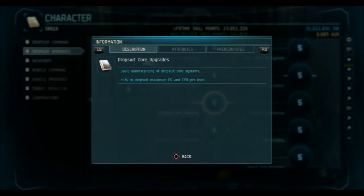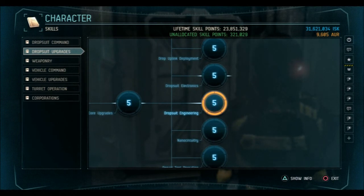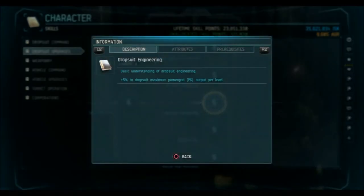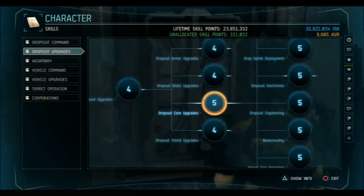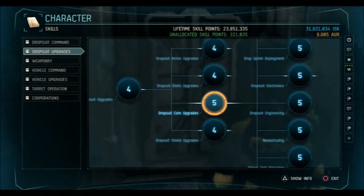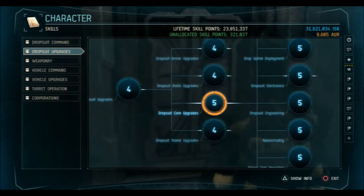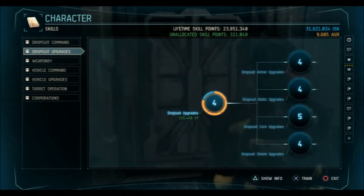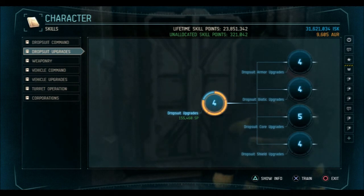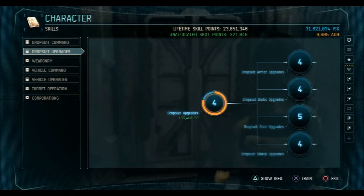Dropsuit core upgrades gives you one percent PG and CPU per level. At a certain point the Engineering skill will actually cost more SP than the percentage bonus it gives you — Engineering gives five percent per level, core upgrades gives one percent, five times less, but it's roughly the same SP per percentage of increase. So I alternated: Engineering, then core upgrades, then Electronics, then core upgrades, to max these out efficiently. Don't get Dropsuit Command to level five — if you do, you're wasting points. That should cover it — thanks for watching, and I'll keep making these videos. See ya.